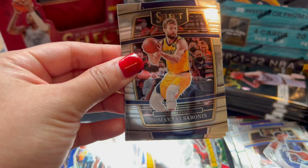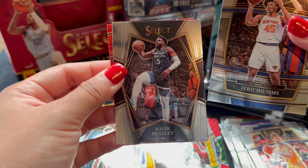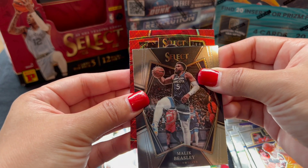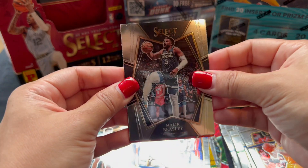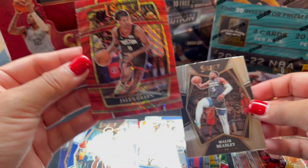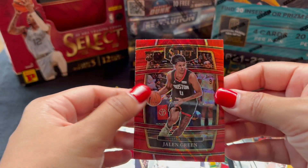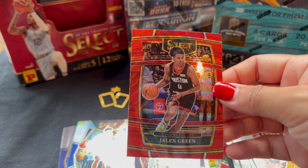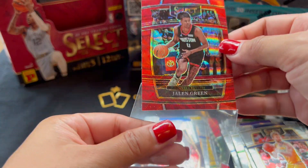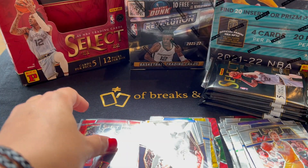Next pack. Sabonis, Ubre, Sims, Malik Beasley Premier. And our Red Wave Rookie — Jalen Green! Woo! It could've been better if he was wearing a red jersey for the color match, but still, I'm not complaining. It's Jalen Green Red Wave. Alright.